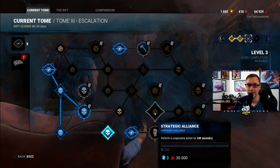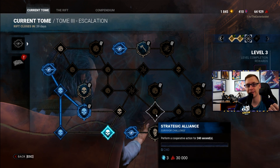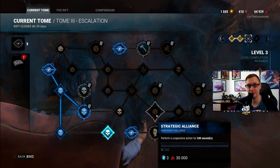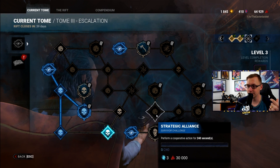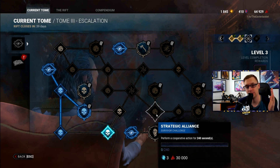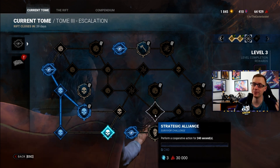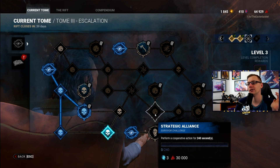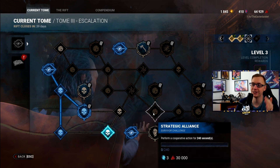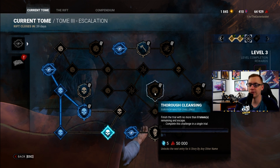Strategic Alliance: perform a cooperative action for 240 seconds. Use a group for this — use one friend if possible. Don't use perks like Prove Thyself that make things faster; you want to stretch those seconds. Working with one additional person on a gen takes about 72 seconds, so if you do four gens with exactly two people from empty to full, that should get you this challenge as long as you're not using any bonuses like toolboxes or Prove Thyself.